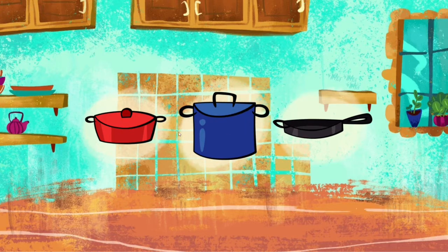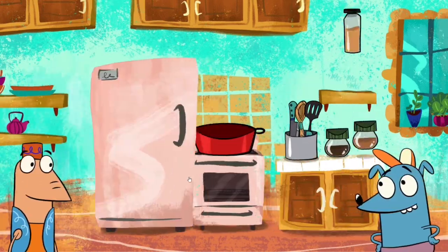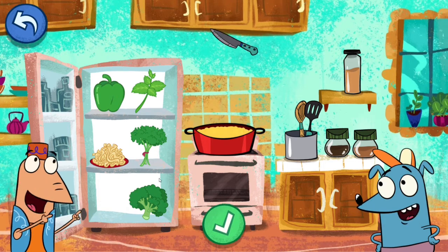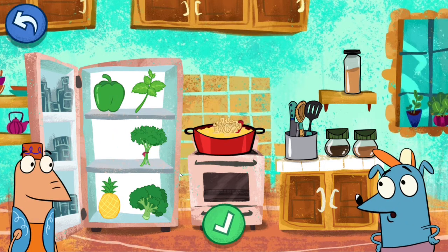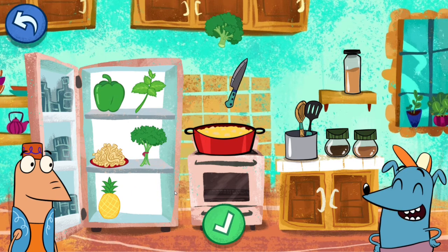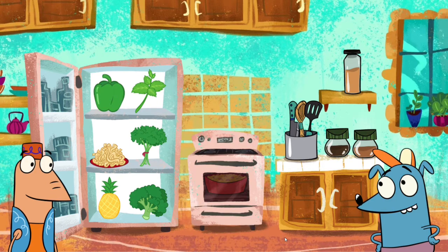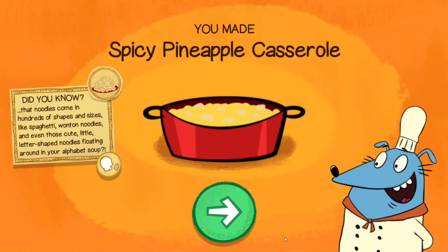Alright, so now I get to make whatever I want. I am not good at cooking, but let's see what kind of stuff I can make with the ingredients I have on hand. Looks like I have a pineapple and also some noodles in the refrigerator. Maybe I can make some kind of noodle plate. No meat again — I don't know why this game doesn't like meat; it wants us to eat healthy. Okay, I think it looks good enough. Let's bake it. Cake, spicy pineapple casserole. Did you know that noodles come in hundreds of shapes and sizes, like spaghetti, wonton noodles, and even those cute little letter-shaped noodles floating around in your alphabet soup? Alright, this looks good and I think we should end here.